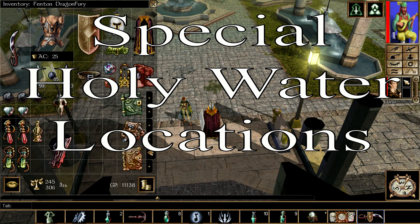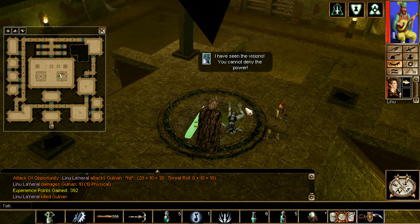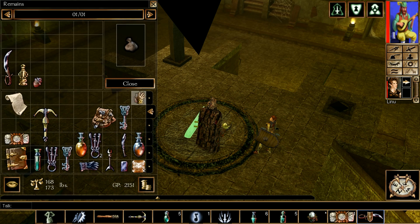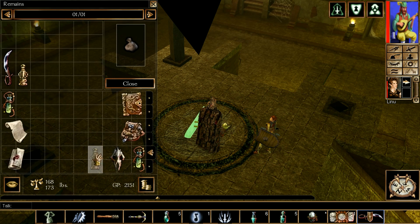Special Holy Water — there are two, however we're only going to talk about one. The reason is because the second one is at the point of no return. You need to defeat Golan; after she's done talking, her body disappears. Simply loot the body and you'll get her heart and the Special Holy Water. The second one for this chapter is in Helm's Hold, which is the point of no return, so this is effectively the only one in this chapter.